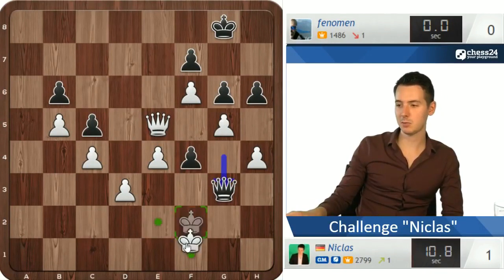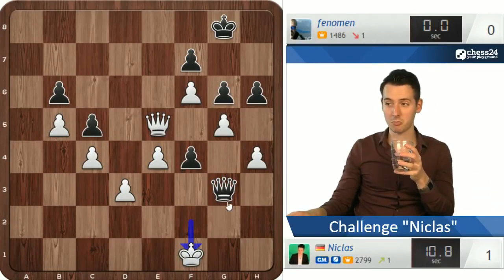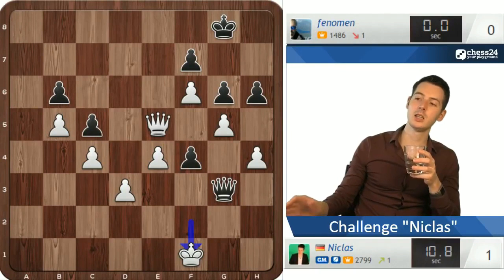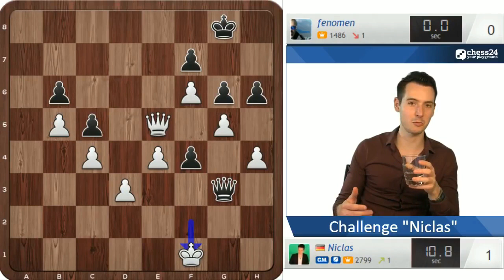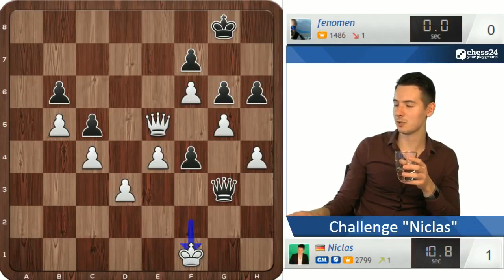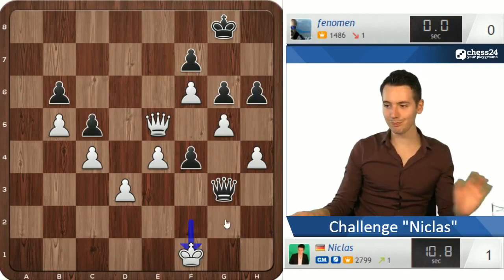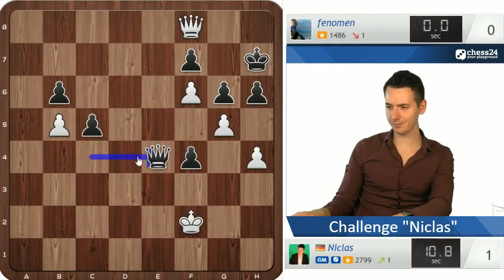In that position I would need to go king f1 right away — so that was a blunder by me. Fino did a great job. Positionally it looked all very dubious, but he played fast and posed problems, and I played slow and couldn't really cope. Then suddenly the tables turned and I was very fortunate to take this one home. Probably here, Qd4 check, should just be perpetual.